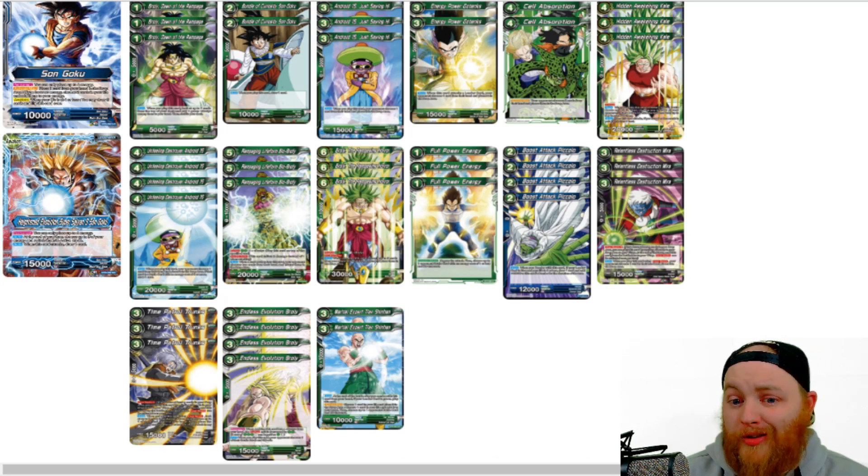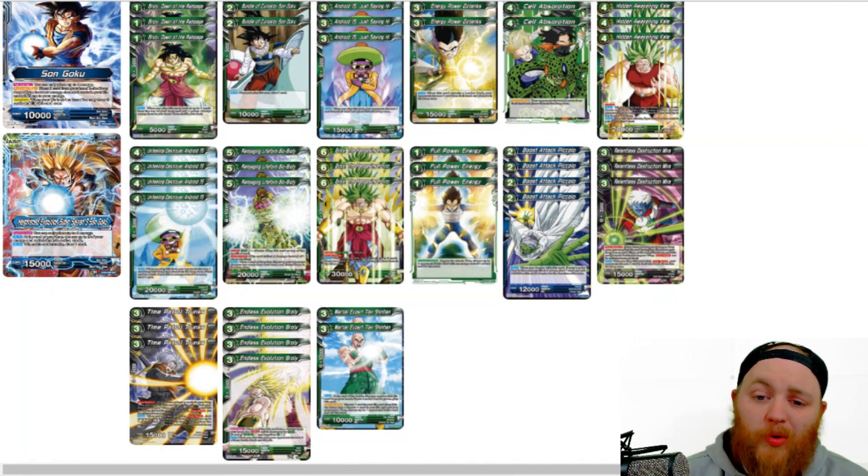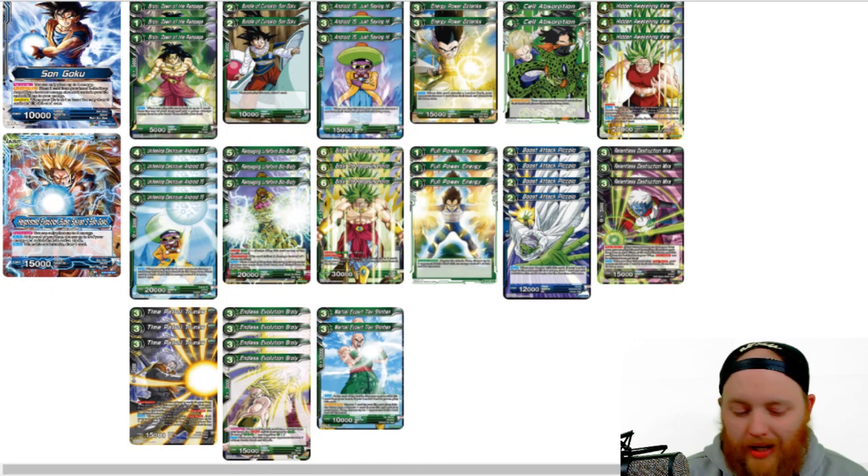Cell's Absorption is honestly the entire reason I wanted to go this route with this leader. It is an extra card, costs 4, 2 green. Activate main: your opponent chooses 2 cards from their hand and places them in the drop area. Personally I think that's a super strong effect. The only unfortunate thing is it costs 4, so in a lot of decks you're tapping out most of your energy on turn 4 or 5 and can't respond on your opponent's turn. But with our leader, at the end of the turn we untap 3, so we're basically paying this card for 1.